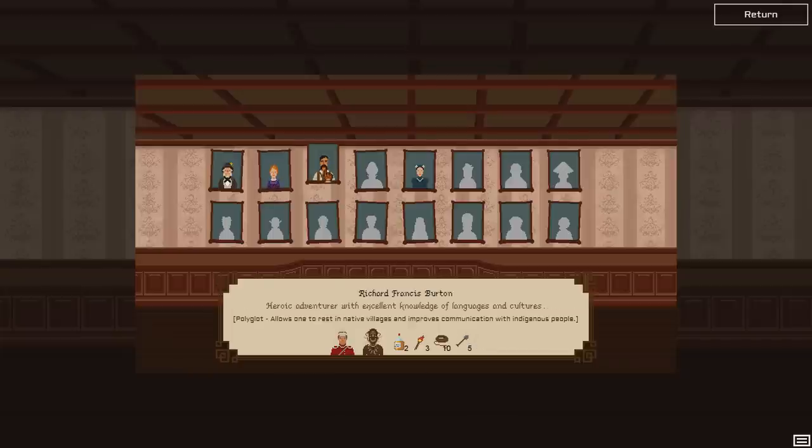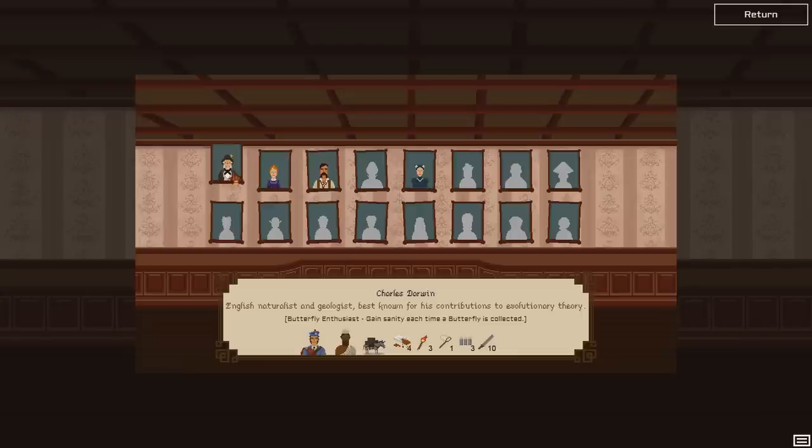This guy's got a warrior and a native. You can also see they have baliglot, which allows you to rest in native villages and improves communications with indigenous people. I do like playing with Mr. Darwin himself — he gets butterflies, and every time you collect a butterfly you get more sanity. I'll explain that in a little bit.